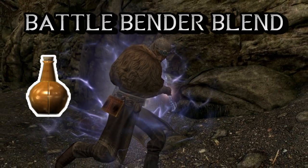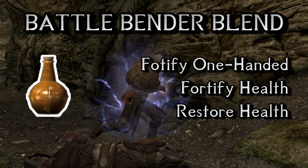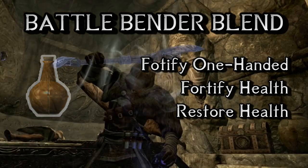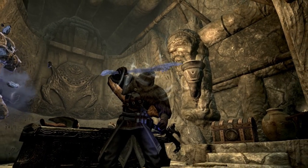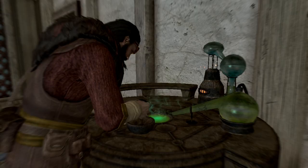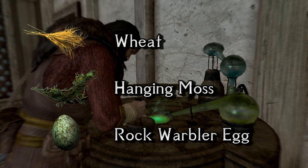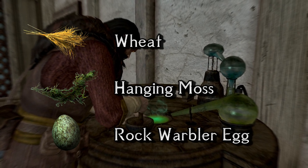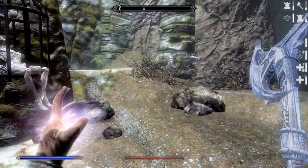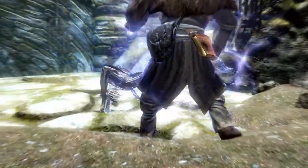Now number 2, the Battlebending Blend. It restores health, it fortifies your magicka and your one-handed — best consumed in the middle of combat when you've already lost some HP, it can turn the tide of battle as long as you are even remotely familiar with one-handed weapons. The ingredients are so easy to obtain, there is really no reason not to have a batch of these. Rock warbler eggs are less common than hanging moss or wheat, but if you ever actually travel and not just teleport from map marker to map marker, you should be able to find quite a few.